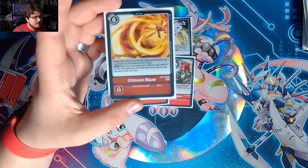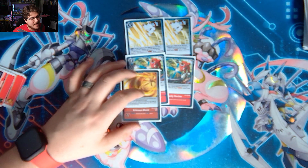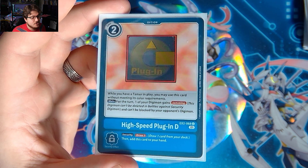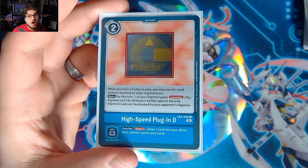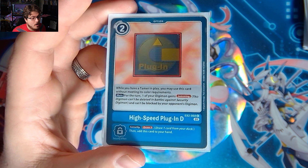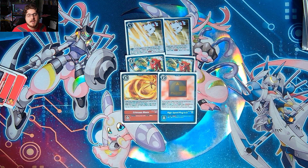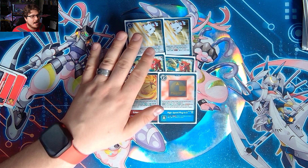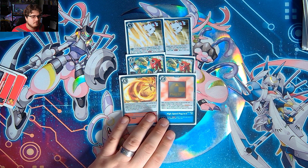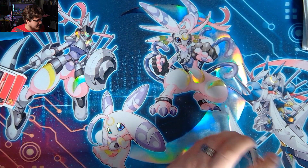We play one Crimson Blaze for wide board removal — it deletes Digimon with 6,000 DP or less and your opponent can't play Digimon by card effects. Then we have High Speed Plug-In so we can gain Jamming, which applies damage while keeping us protected. Security: draw one and add to hand. Having Jamming lets you worry less about magic numbers and still apply pressure. If you have a better option lineup, let me know in the comments.